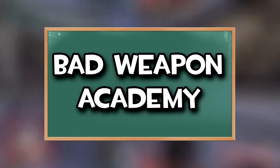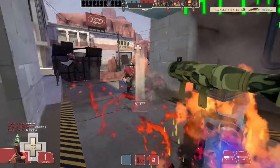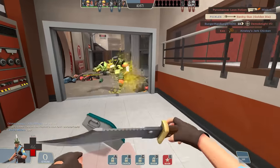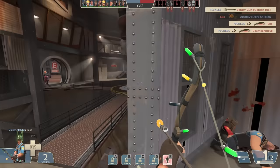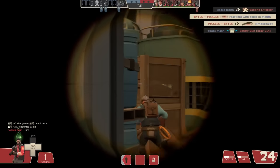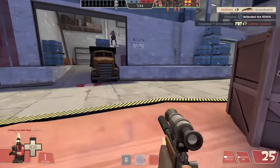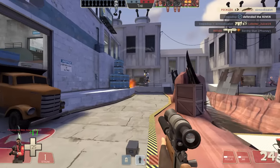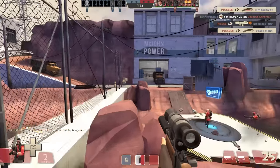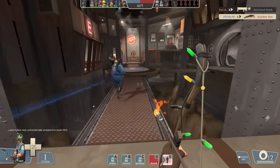Welcome to Bad Weapon Academy, where we take a look at the worst weapons TF2 has to offer and I show you how to best utilize them. When it comes to sniper melees, it's pretty much no contest — the Bushwhacker wins. Between how easy it is to apply Jarate onto not just one enemy but a whole herd of them, and the insane damage it puts out with no downsides to its damage or swing speed, it's clearly sniper's best melee. It's not that the stock Kukri is bad, it's just that with very little reason not to run Jarate, it feels like a straight upgrade as long as Jarate or even the Cleaner's Carbine is your secondary of choice.